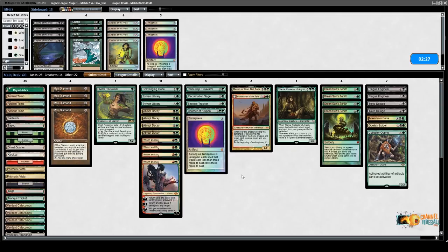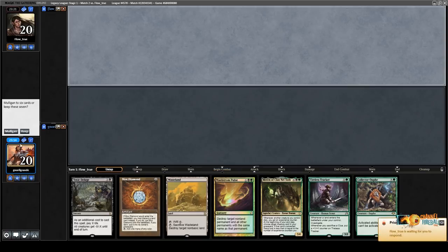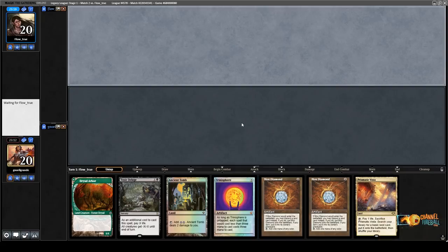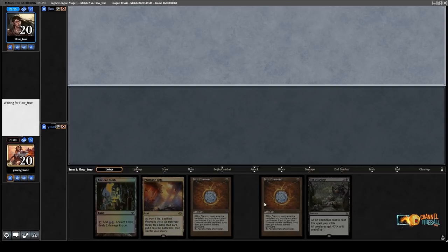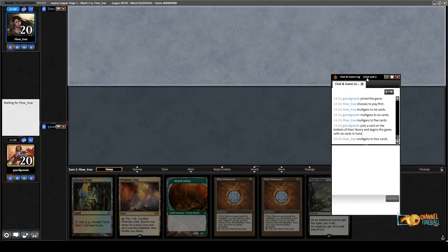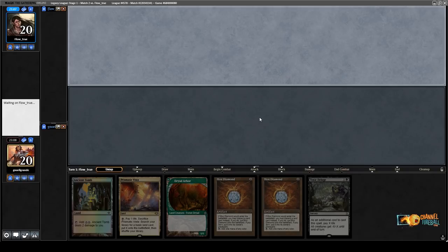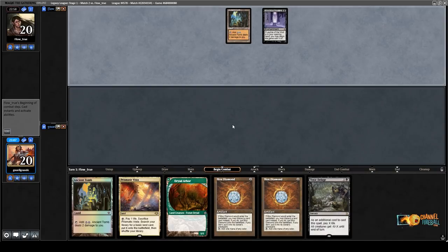I don't feel like I want to keep this hand. I'll keep this — oh look at this Trinisphere, how beautiful. I kind of feel like I did a mulligan. They're also mulliganing — after mulligan to 5 game 1, they're mulliganing to 4 game 2. Probably the most unlucky players ever. But they have a Leyline, so there's that. I have no ways to deal with that Leyline — I guess they have Reclamation Sage. Do they have a land? They do. And they pass. Taiga — I'll play Taiga, why not?